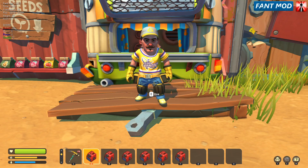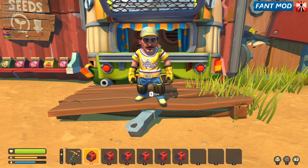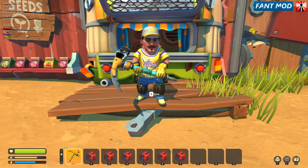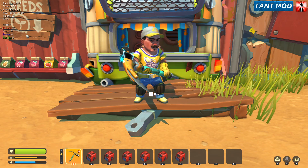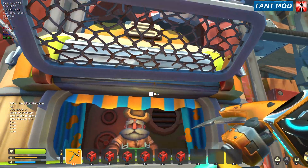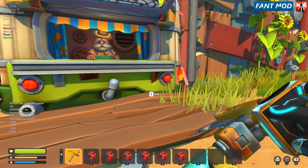Hey guys, I updated my mod again and this time I added the new hammer. That was the prize for the last challenge — electronimus wished a new hammer, and that was a thruster-powered hammer. So I made one. You can get the hammer here from the trader at the bottom; it's not very expensive.